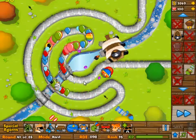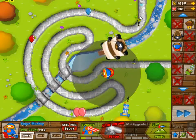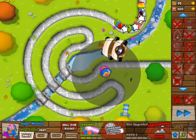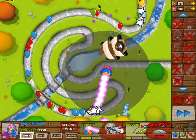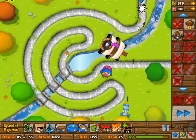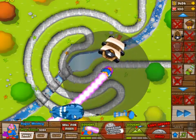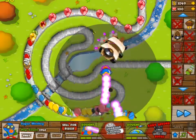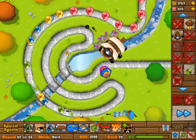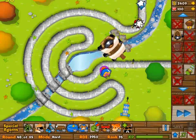Once we upgrade to 0-2, we will actually have that. Almost lost some lives there, but obviously, because this is such an easy challenge, I wasn't going to let that happen. So we are going to go to 2-2 now — it is actually just going to be 2-3 straight up. The 0-3 was a little bit too expensive, so I decided to just go 2-3 on our super monkey.